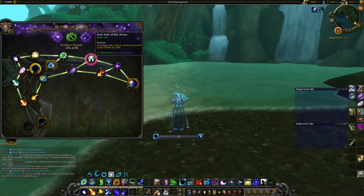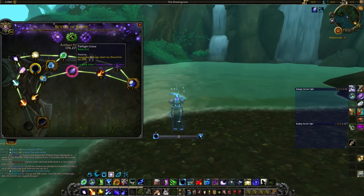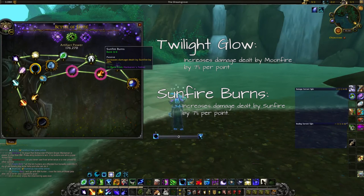After Dark Side of the Moon we hit the two most important talents in the artifact: Twilight Glow and Sunfire Burns. Each of these talents increases one of your dots by 7% damage per point spent, so you get 21% increased damage on each dot once you have skilled both of them.